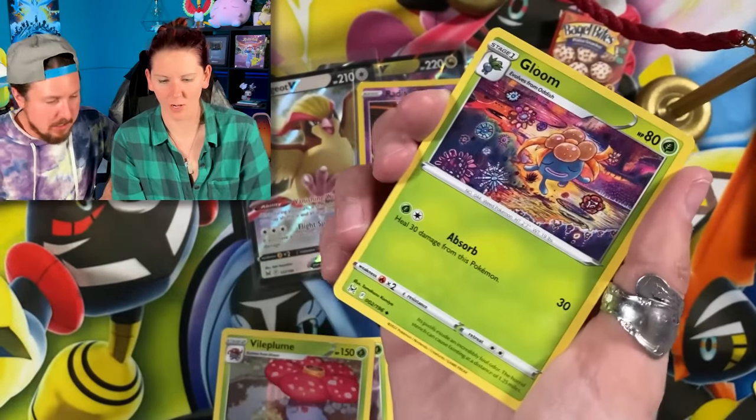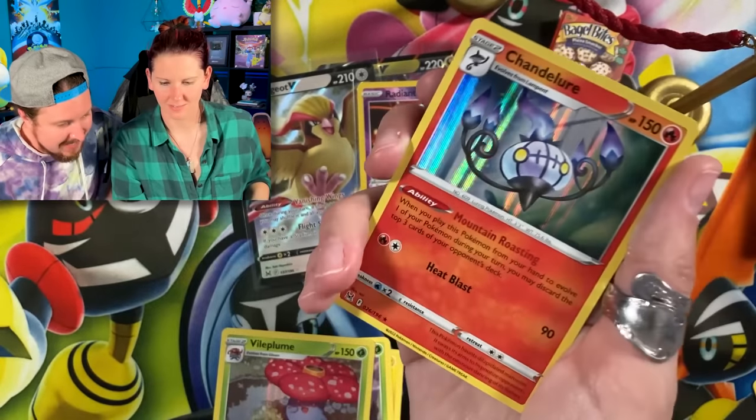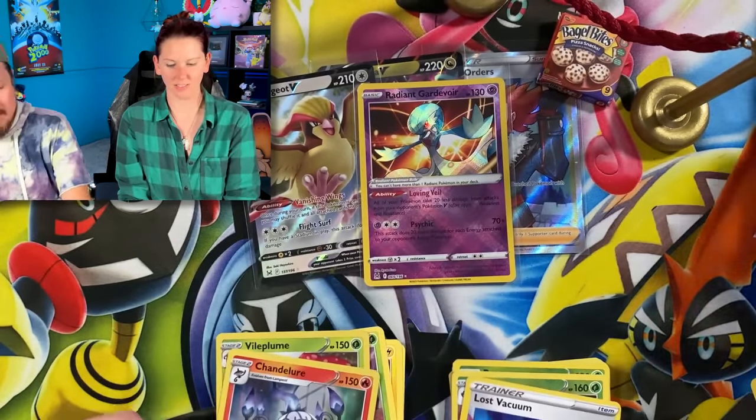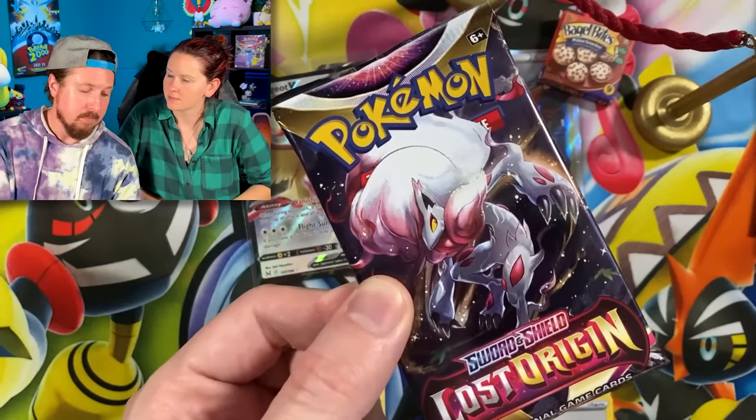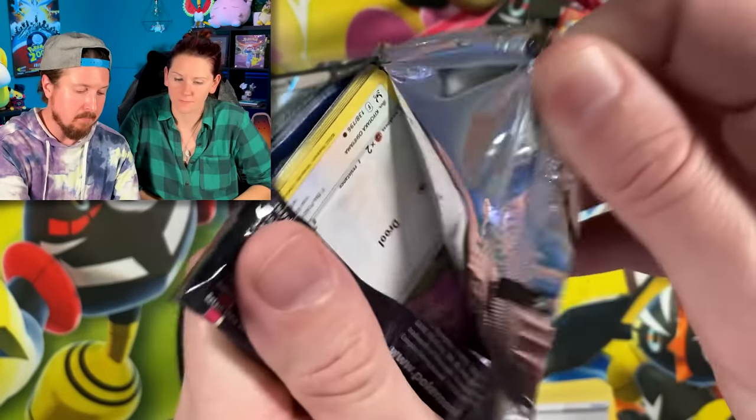We got Lost Vacuum and a Chandelure. Going into Kasui and Zoroark — it's a good one. Does it have the alternate art Rotom in it? My favorite card from the set? For sure gonna be in this one.